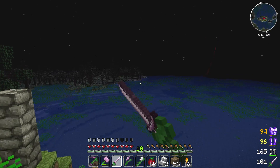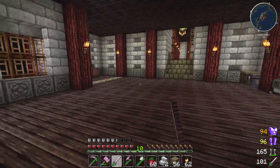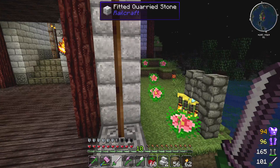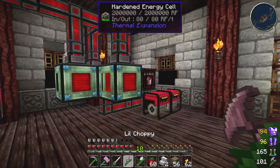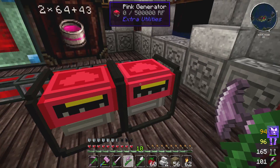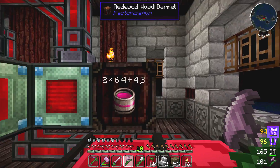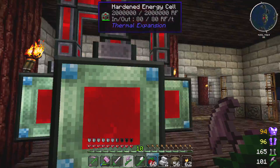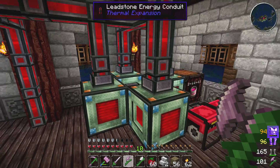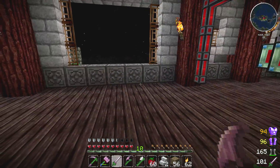I love living above ground mainly for views like this — look at that. You can't see a view like that underground. Underground is for hobbits and dwarves. We are Magnum PI — we live above ground and we love to see the ocean. Also, I built another pink generator, harvested a lot of pink dye from my crops downstairs, and got a little power setup going. I was able to power up these hardened energy cells with just pink dye.